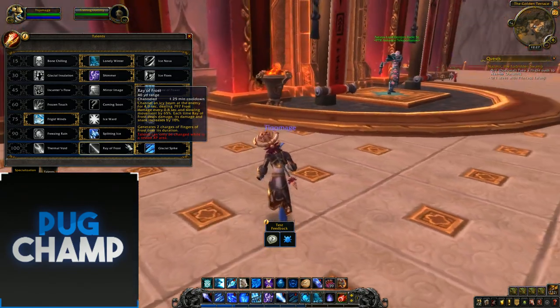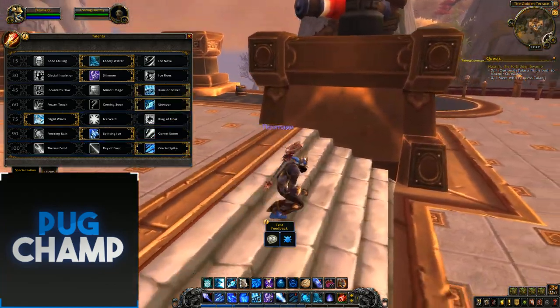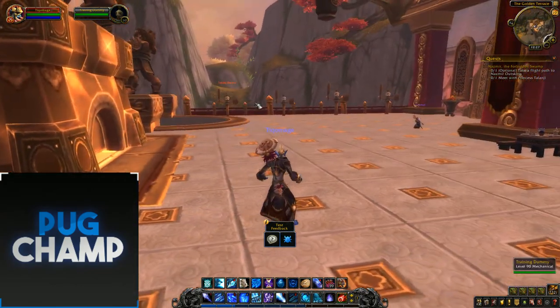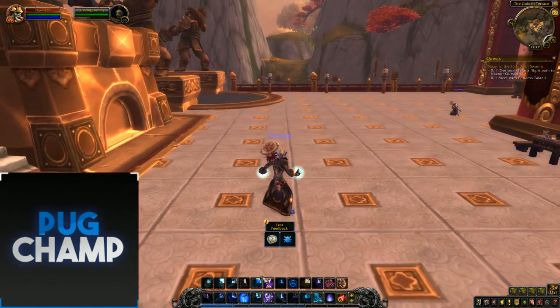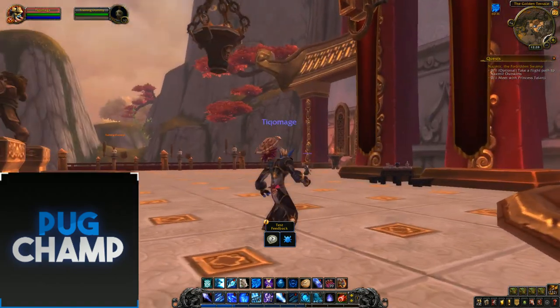Ray of Frost — just don't take it, it's absolutely trash. Glacial Spike is the one I love — this talent is so broken with Splitting Ice, especially at the start of BfA when we're not going to have the best gear and haste is going to be low. You really want Glacial Spike. I'll show you the single target rotation for Frost Mage now — it hasn't changed that much from Legion.